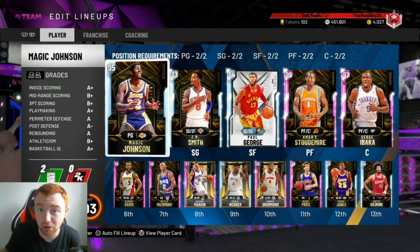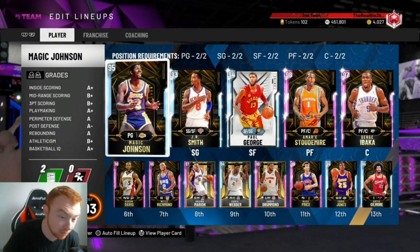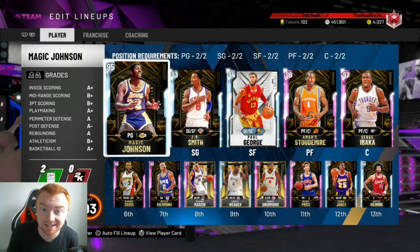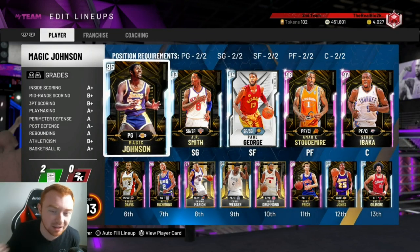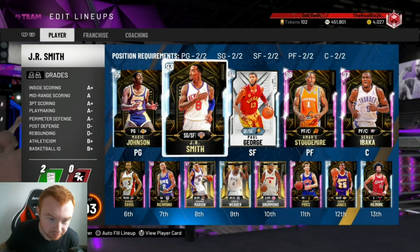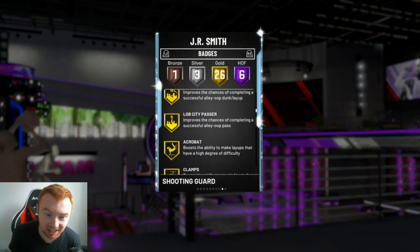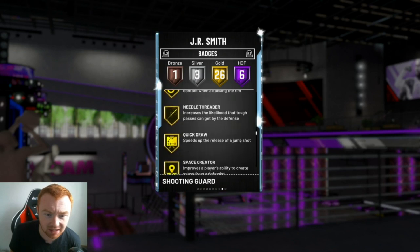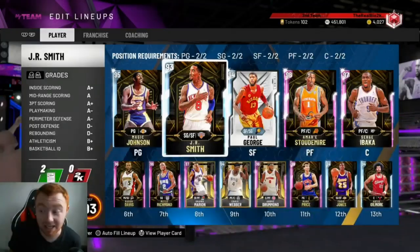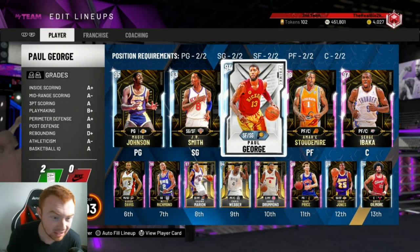All you need is players you're comfortable with. The best thing I'd recommend is having a taller point guard — like Shai Gilgeous-Alexander, Magic Johnson, or Coby White. Shai is 6'6", Magic is like 6'9". Make sure you have at least a little bit of a taller point guard. Ideally, you also want players that have the Interceptor badge because it'll actually help you pick passes out of the air. It's very helpful but not required.